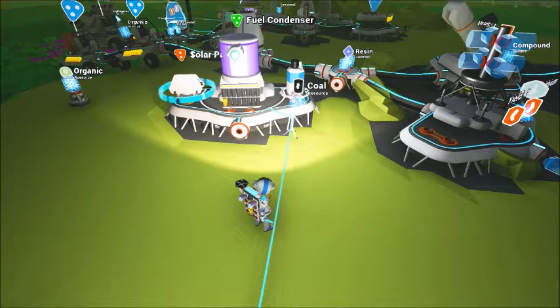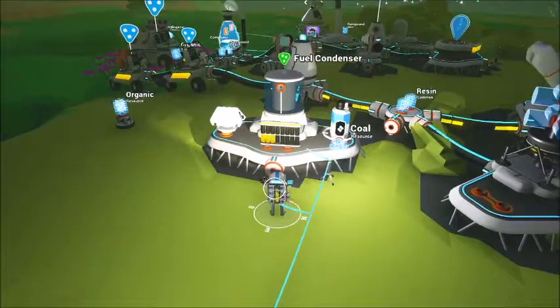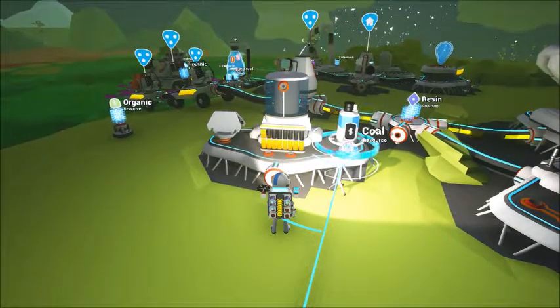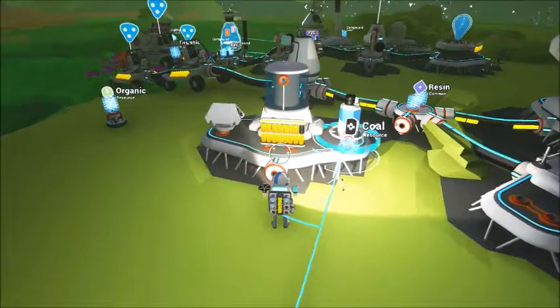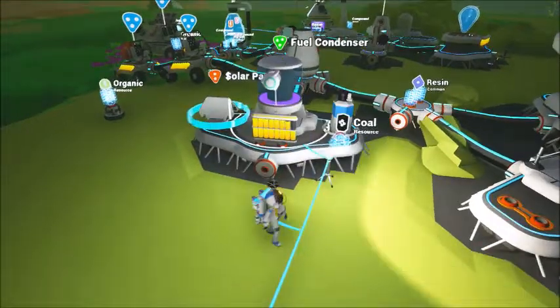Basically what you're going to want to do is get your fuel condenser and start farming up hydrazine. I would always farm until you have eight — it doesn't take long because as soon as the power refills, there are a ton of different ways of getting power. You can use organic like this generator over here, solar, wind, coal, whatever you need. As soon as it's full just keep hitting it and keep getting hydrazine.